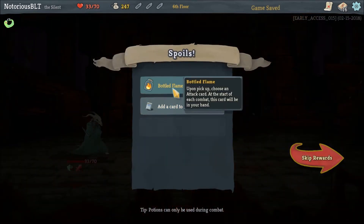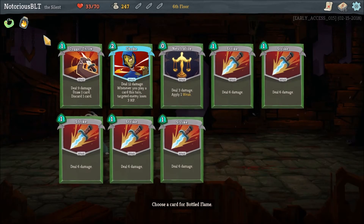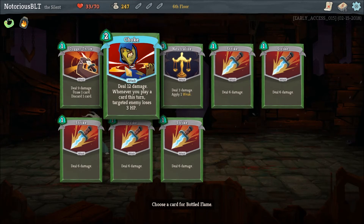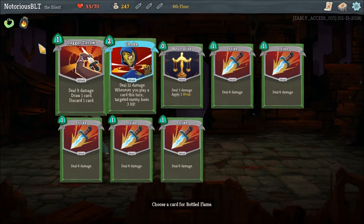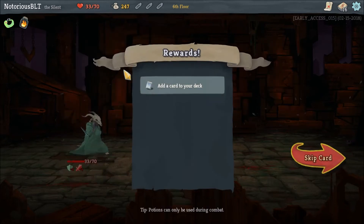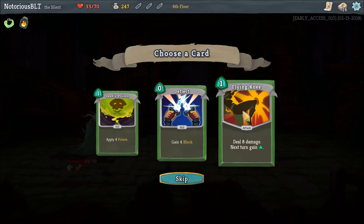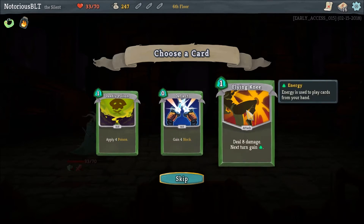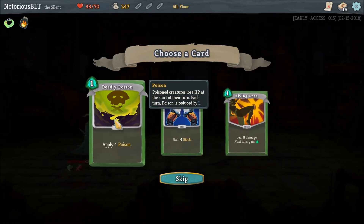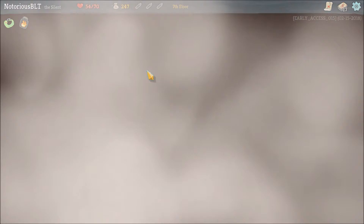Choose an attack card at the start of each combat — it'll be in your hand. Hang on, can I go back? I can't. Choke? Deadly poison: apply four poison. Deflect: gain four block. Deal eight damage, next turn gain energy? These two on the outside seem pretty good. I think we're going to go with deadly poison, just because we've already kind of gone up the poisonous route. Immediately the Silence seems less... I don't want to say less powerful, but oof.